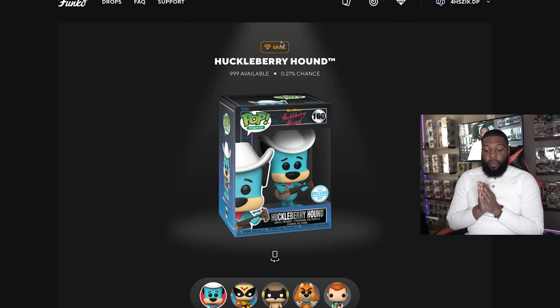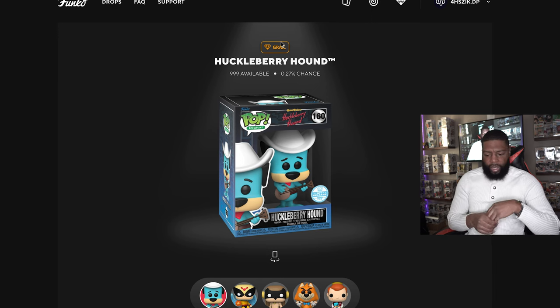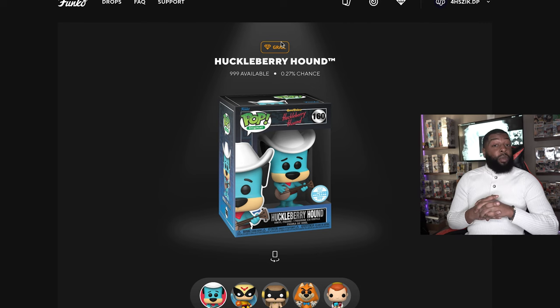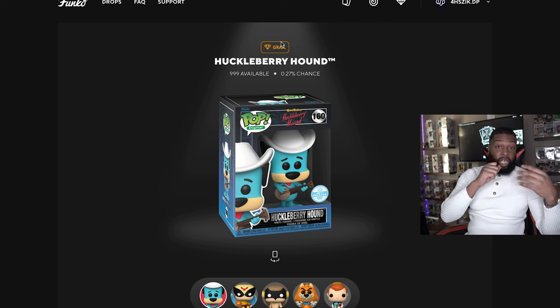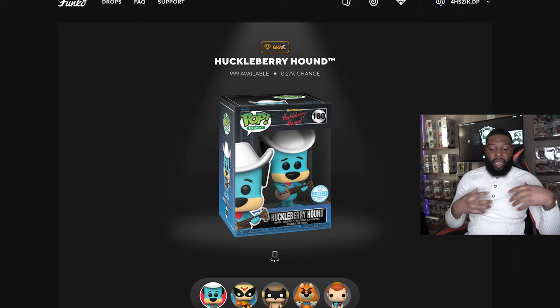First off we have the grail, which is 999 of these available — Huckleberry Hound playing an instrument with his cowboy hat on. Another Huckleberry Hound as the grail, which is kind of disappointing. I would prefer something like Tom and Jerry. The first series grail was Huckleberry Hound in his space suit, which I managed to get. I get it — I think the owner is a really big fan of Huckleberry — but mixing it up with a different grail would have been cool.